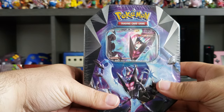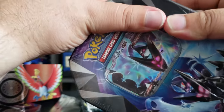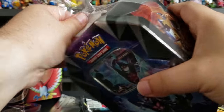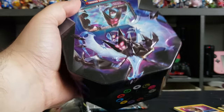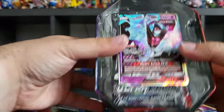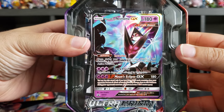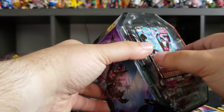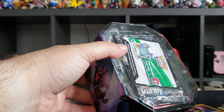Now let's open the Dawn Wing Necrozma tin. We have Dawn Wing Necrozma, Invasion Dark Flash, and Moon Eclipse GX. Put that on the side.